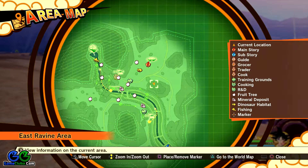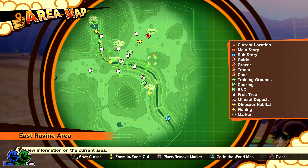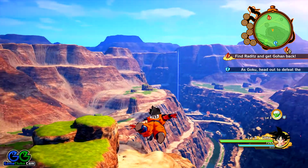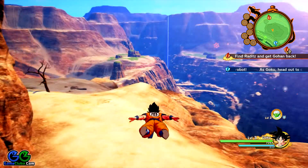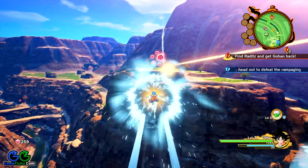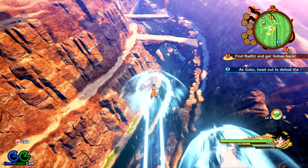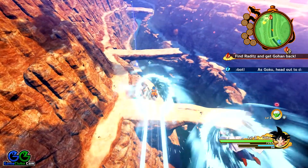Let's check the map and see where these robots are. We have to move south — this is the location of the robots we have to defeat. Here is the blue beam. Let's get some warps for flying because we need them. The robots are close to the water; you can see there is a water channel right over here.